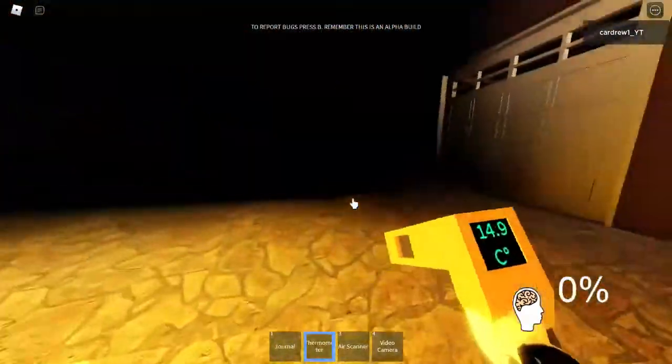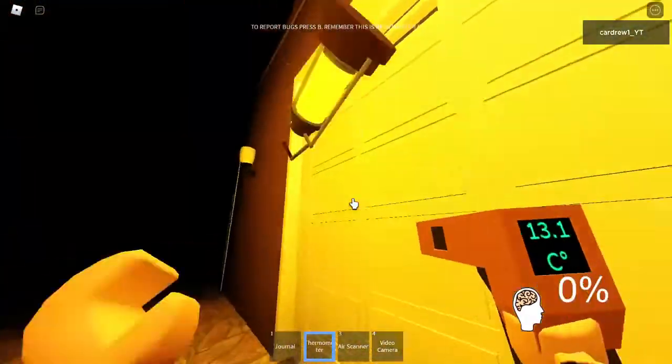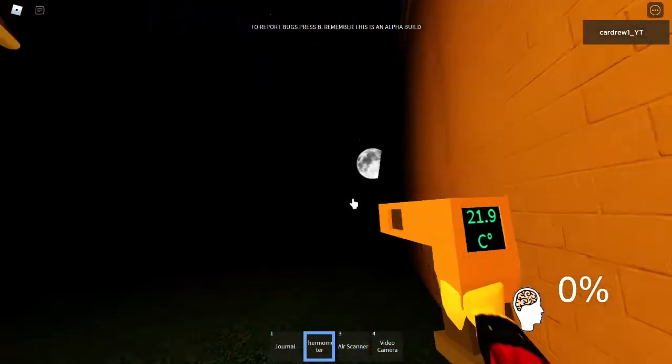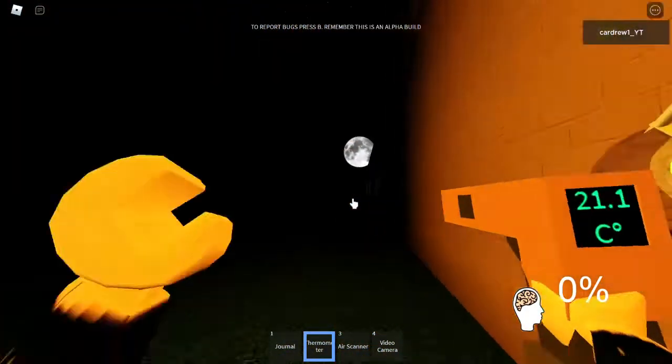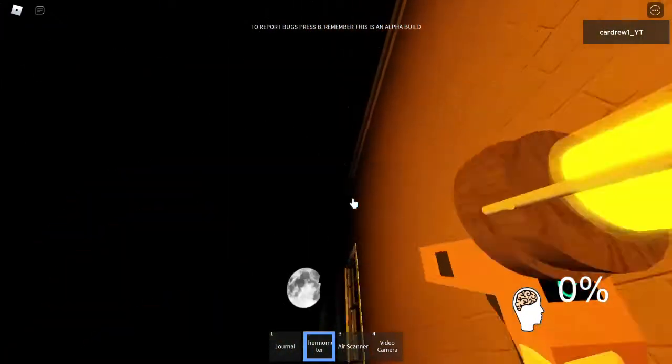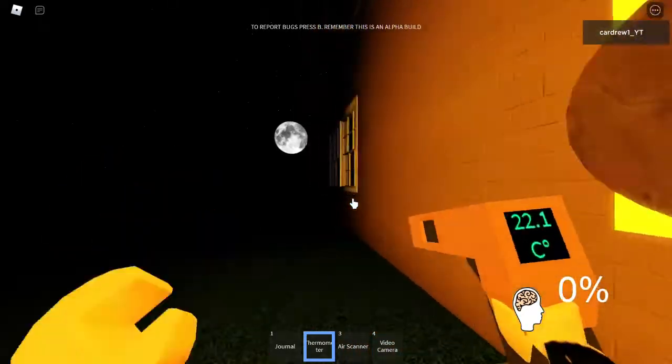Got my thermometer. I'm going to pick up a lantern and go around the outside of the house checking the walls. I left the front door open so when I hear it click I know the hunt has started, then I can follow the sound. But until that happens, I need to find the room — I want to do it as quickly as possible using the thermometer, walking around the outside of the house.